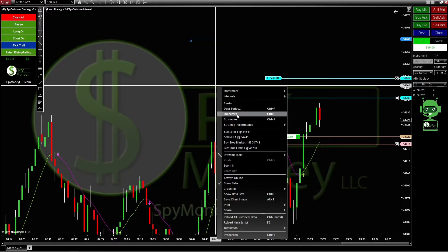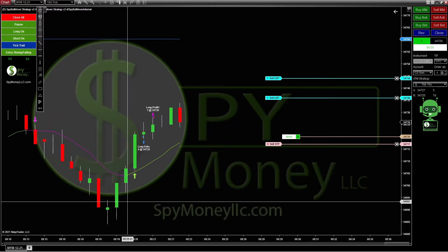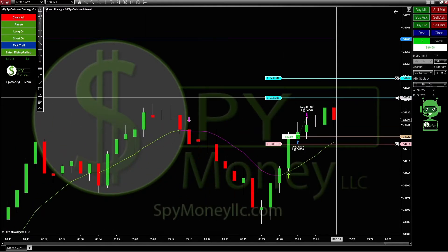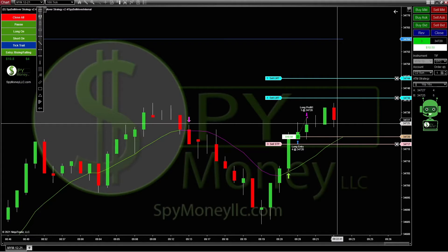It looks like we've already taken one — yeah, we already took one. Let's go in here and turn the markers on so we can see what happened. We've already taken one target right there, so we hit one. Now we're looking to hit the second target, and that's gonna be kind of hard because we double top there. We hit the top right there, hit it there, and then we pull back real hard.